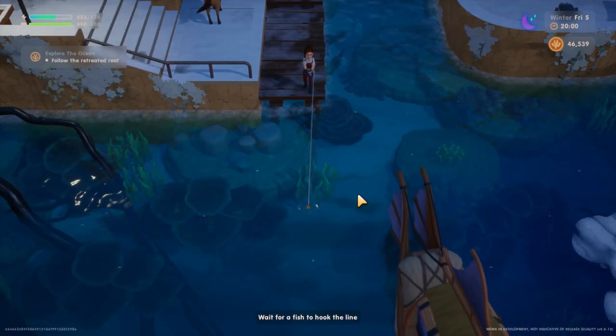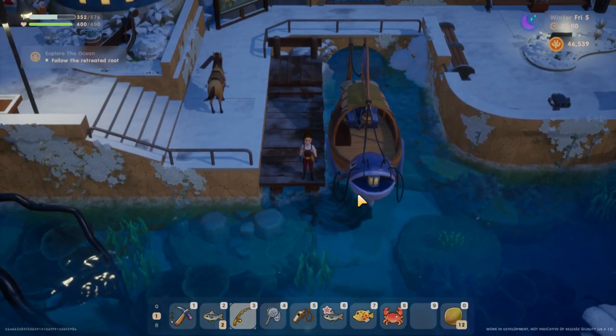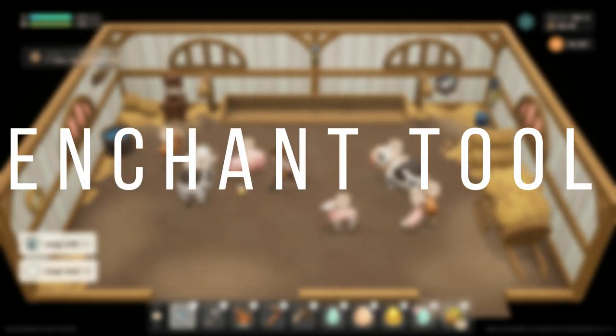Secret shop. At night you can find Rati opening her secret shop next to the lighthouse. There are many artifacts you can buy from this secret shop to speed up your donations to the museum.